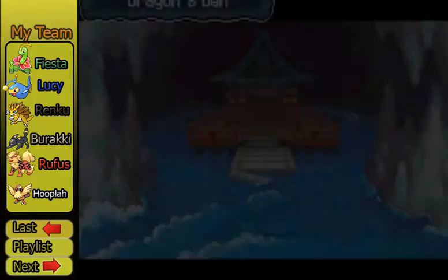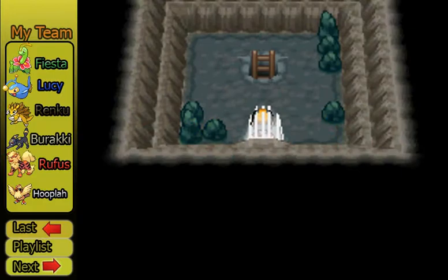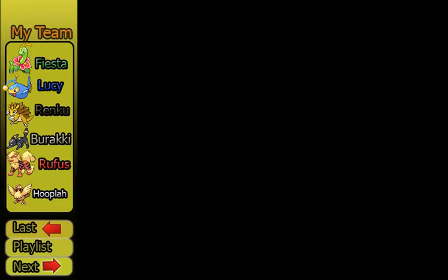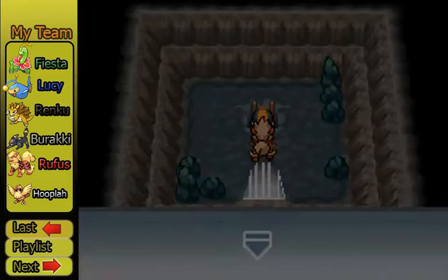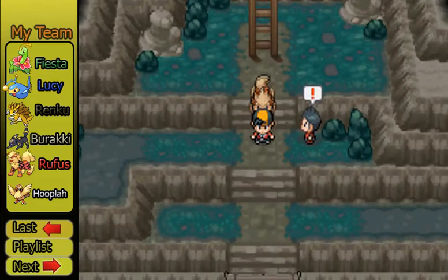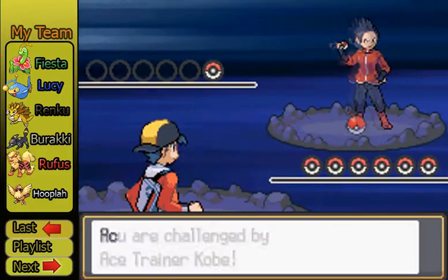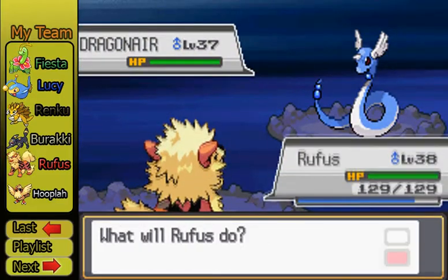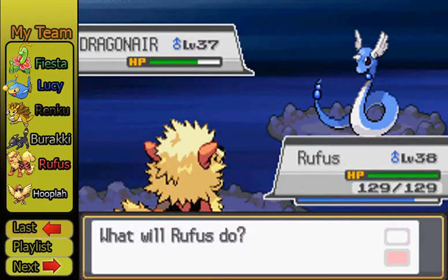Let's go in right now. This is the Dragon's Den. I don't know if I need a repel here, so I might as well just throw one up. Now there's going to be a good amount of trainers in here — they're relatively easy. Rufus should be able to take them out quite nicely.